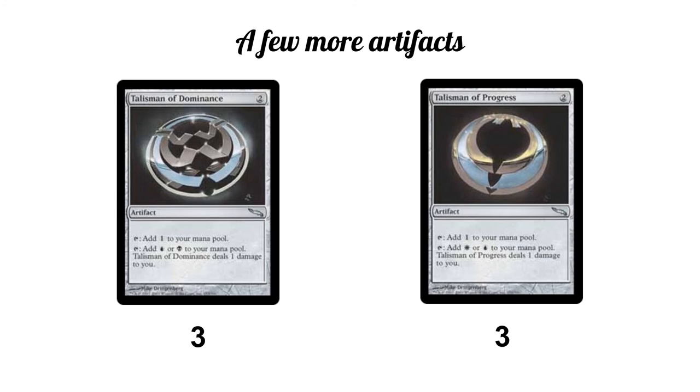For artifacts, we run three Talisman of Dominance and three Talisman of Progress. One is blue-black and one is white-blue. You can tap them for a mana of the appropriate color at the cost of one life, or tap for colorless for free. These help ramp us up — sometimes we need to get to our creature wipe fast, sometimes we need to create more tokens, transmute for a piece and play it the same turn. It's a mana-hungry deck even though most spells are cheap individually. The talismans also serve as extra artifacts to discard to Thirst for Knowledge.